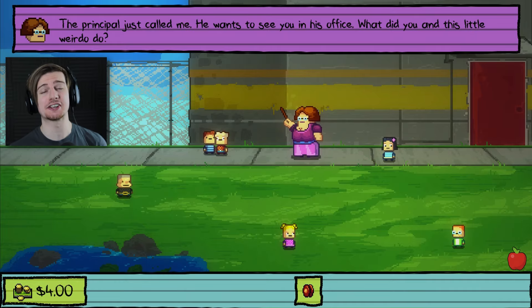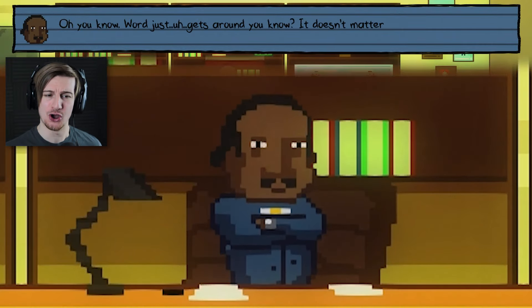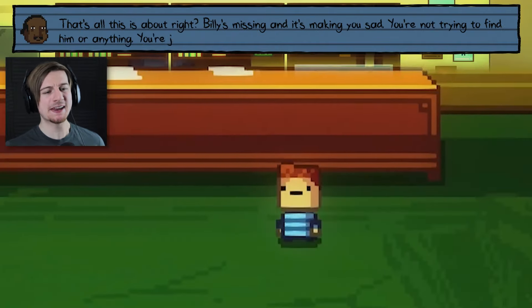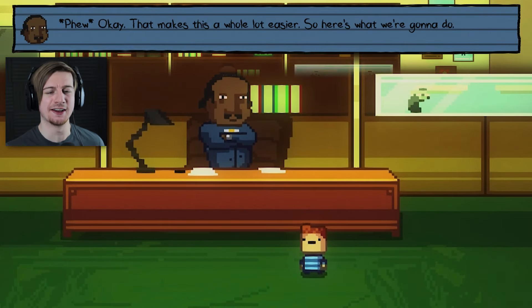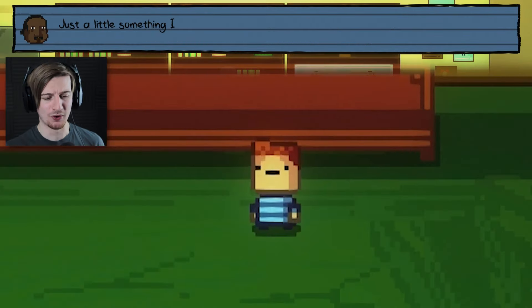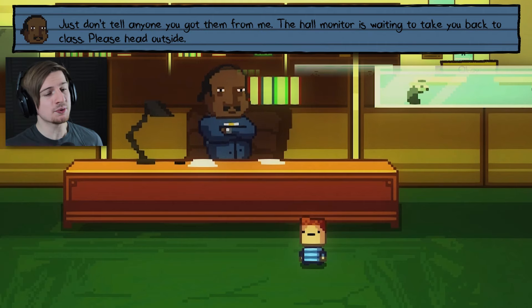I've got to the point now where Nugget is gonna send us to the principal's office. 'I've been told that you're feeling sad about Billy.' Who told you that? 'It doesn't matter how I know, it's that I do know.' 'Billy's missing and it's making you sad — you're not trying to find him, you're just sad he's gone.' That makes it a whole lot easier. 'I'm gonna give you something — take it whenever you're feeling sad about Billy.' What is it? 'It's the pills — just a little something I ordered for this exact reason. Take one whenever you miss Billy too much. Just don't tell anyone you got them from me.'